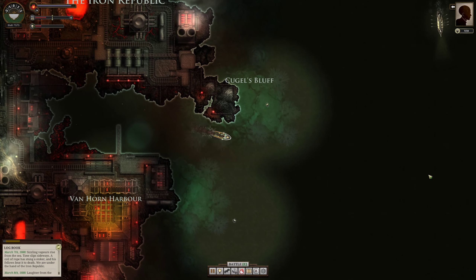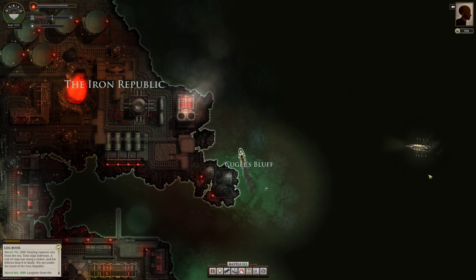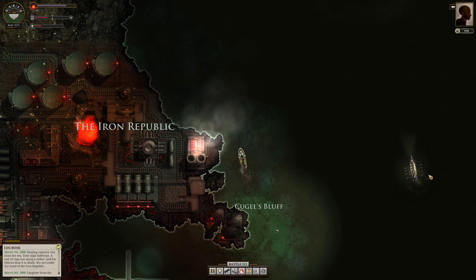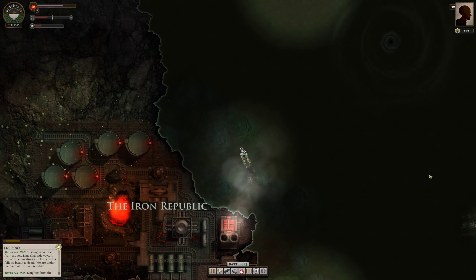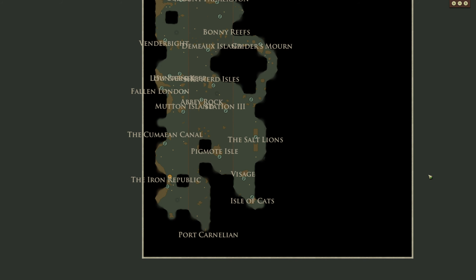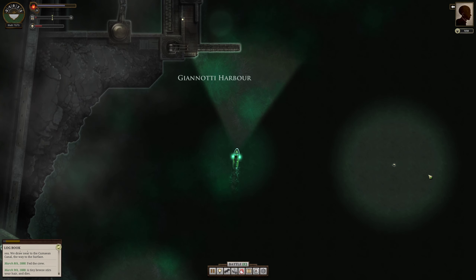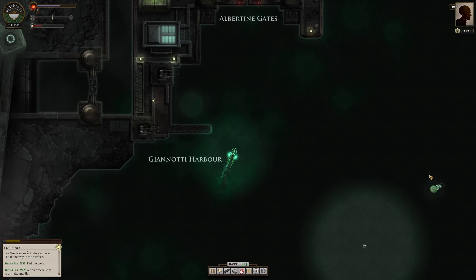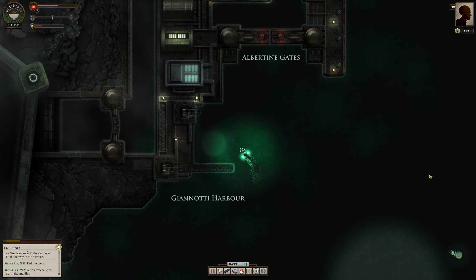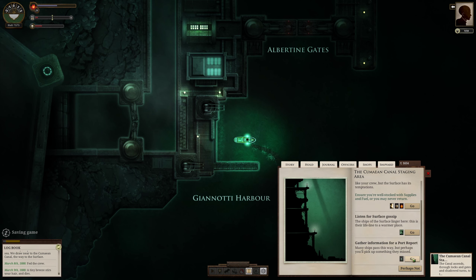By the way, you may have noticed my ship is actually travelling a lot faster. That's because I've upgraded the engine — it's worth getting away from the starter engine as soon as you can because it is terribly slow. The only thing to watch is that bigger, faster engines use up more fuel. Here we are now approaching the Camilleen Canal. There's Janotti Harbour — that's our target. One should always get a port report, even though they're not very valuable from here.